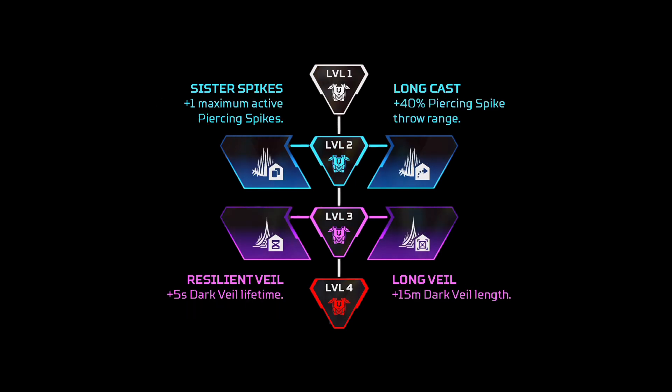For Catalyst, this is pretty hard to decide for both level two and level three. But I would personally go for Sister Spikes, allowing you to have an additional tactical active on the map. And I would also go for Long Veil to increase the length, essentially allowing you to rotate further — it doesn't really matter how long it lasts, personally in my opinion. Obviously for LGS, a lot of people would probably go for the Lifetime one instead.